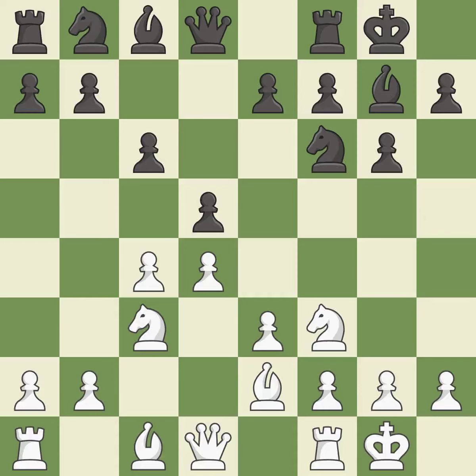Castling to the same side of the board as the opponent tends to lead to less sharp positions as compared with opposite side castling. It is the last book move. This misses an opportunity to threaten winning a pawn — it is an inaccuracy.